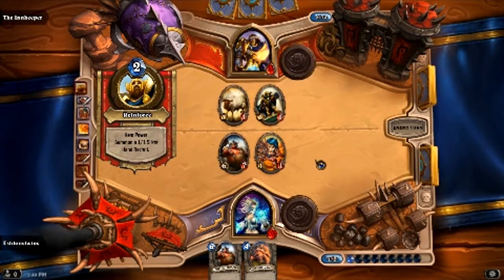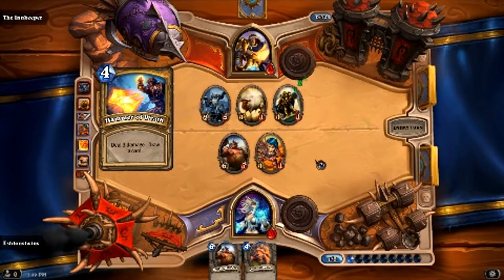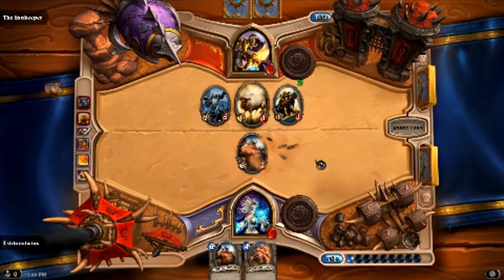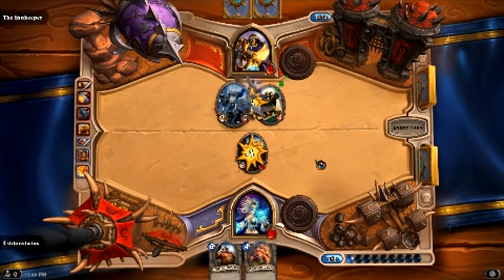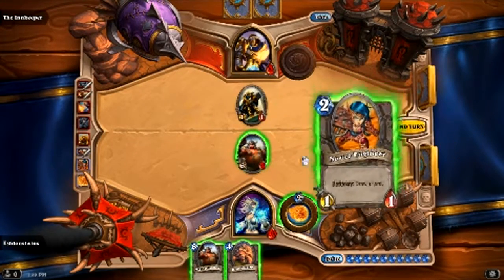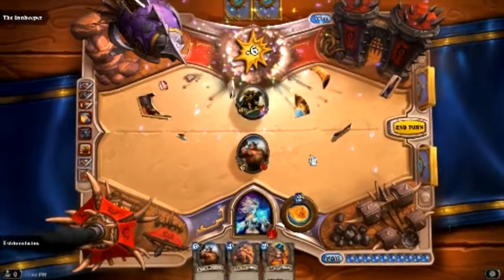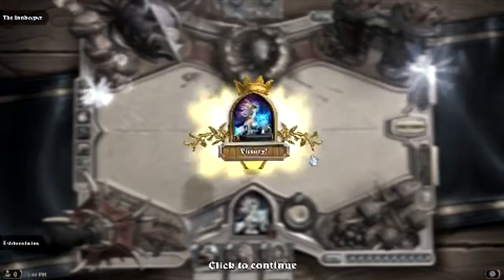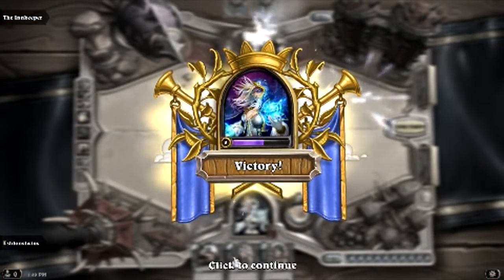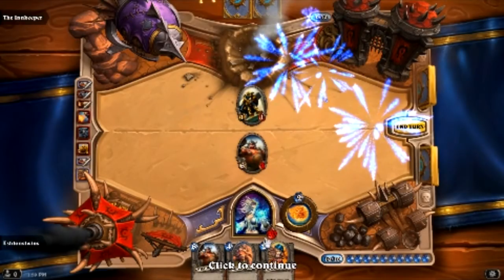Reporting for duty. For the king! Okay, well we have got him. So goodbye Uther. And we can get to level two. I will fight with honour. And now we've unlocked a Paladin and some more mage cards.